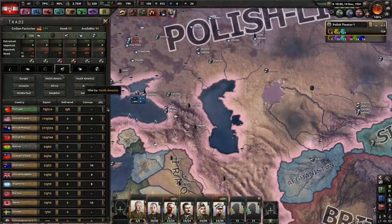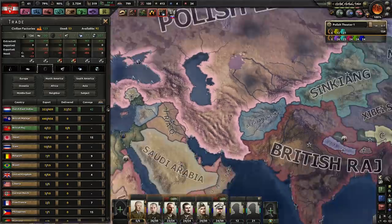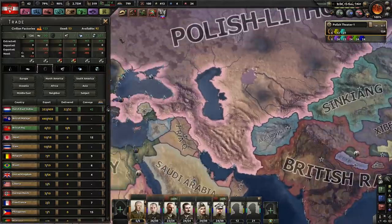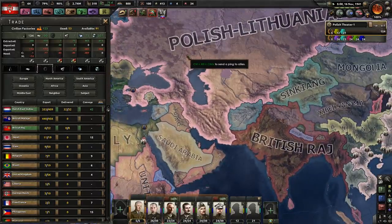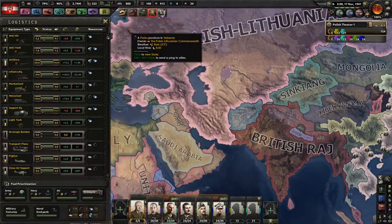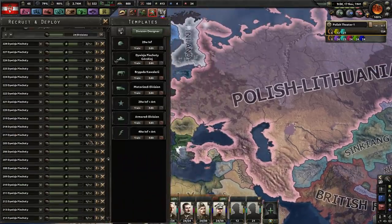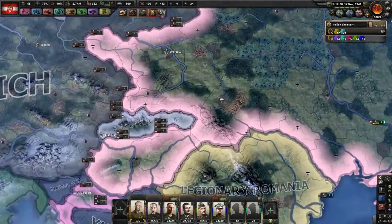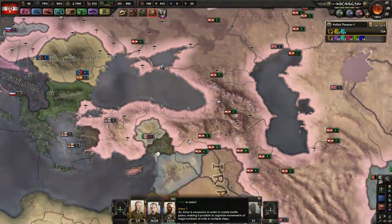We have a border with the British Raj — I don't even need to use any more convoys to get rubber from them, so we don't have to worry about Japan at all. Expeditionary forces are being called back — that's fine. We have 800 convoys. We should have stolen a ton of equipment. We've caught back up on infantry equipment — that's good. We're trading up a full 24 more divisions — whole new defensive armies pretty rapidly at this point.